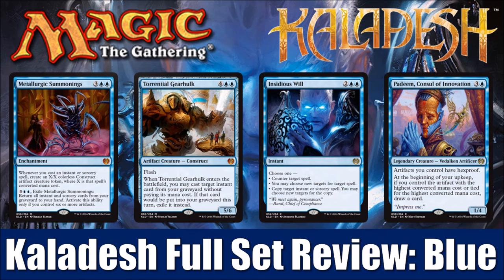Simic — green and blue — is really about energy, with a strong focus on producing energy and turning it into +1/+1 counters for your creatures. Izzet — red and blue — also focuses on energy but in a different way. The energy payoffs there are more abstract: direct damage spells, or cards that let you scry and dig through your deck, making it feel more sorcery-centric.